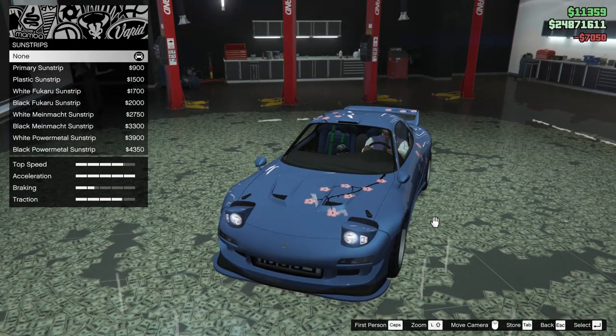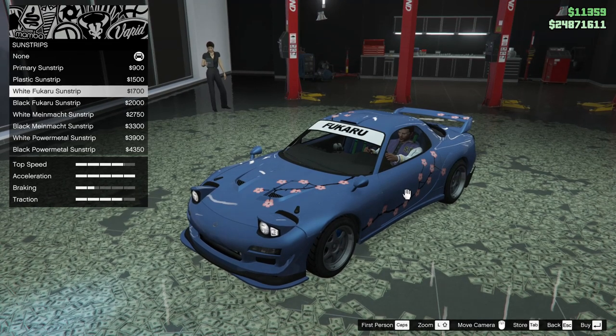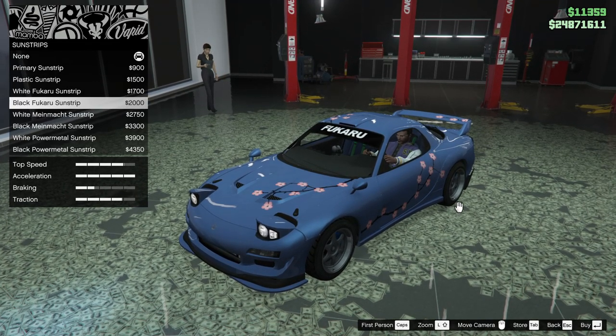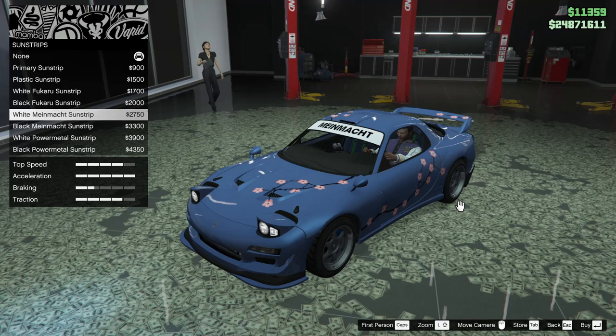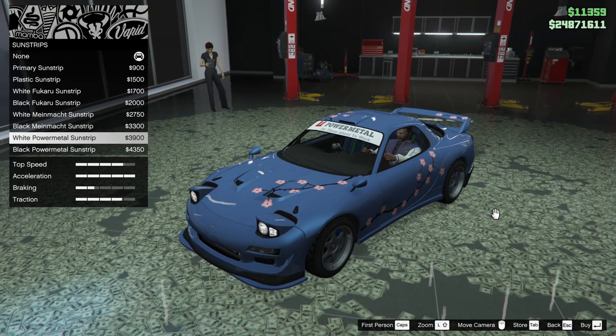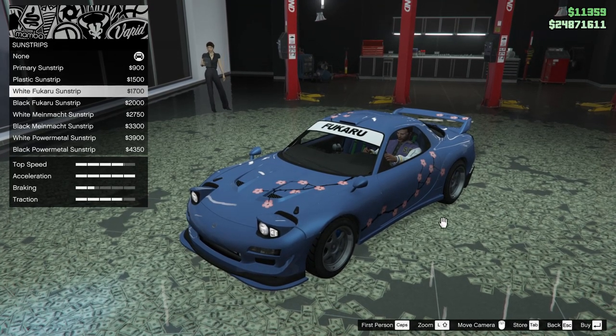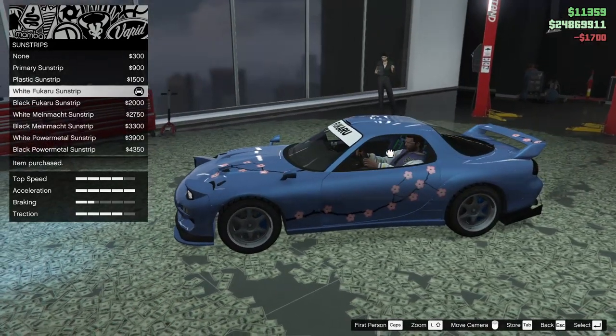Next up, we've got the sun strips. We can add a primary sun strip, plastic sun strip, white Fukaru, black Fukaru, white mind mocked, black mind mocked, white power metal sun strip, or black power metal sun strip. Honestly, I think the Fukaru one is pretty clean. We're going to go for that.